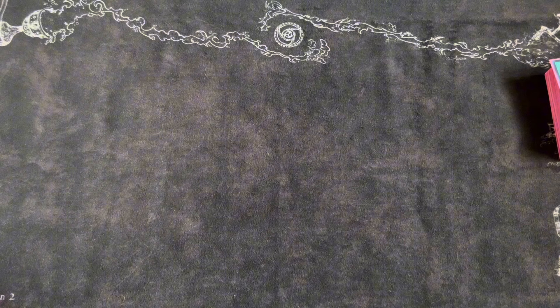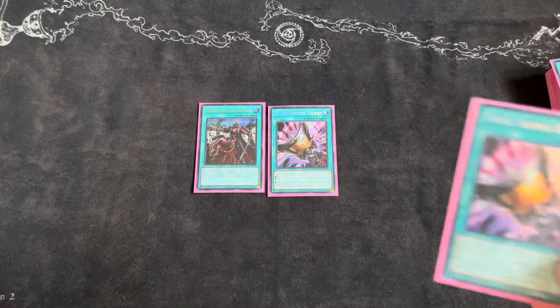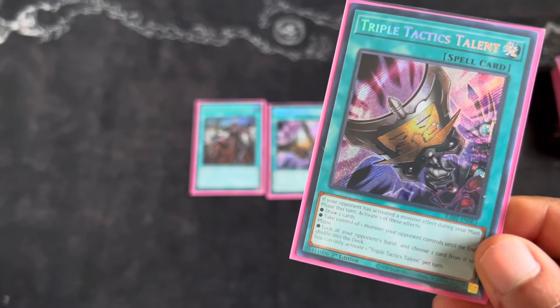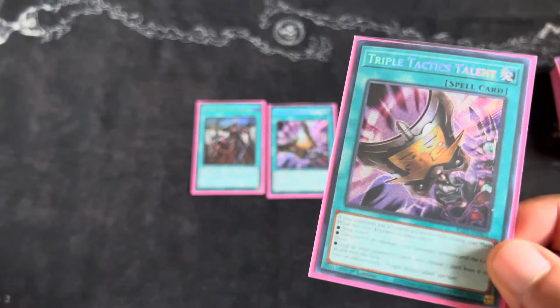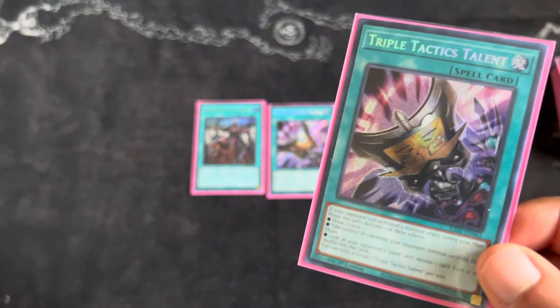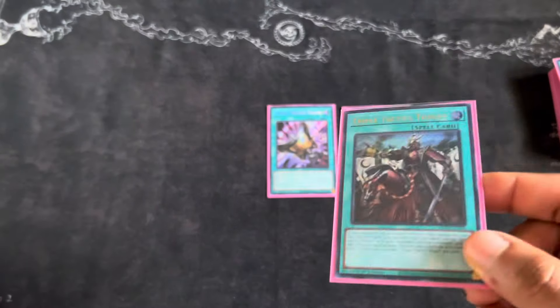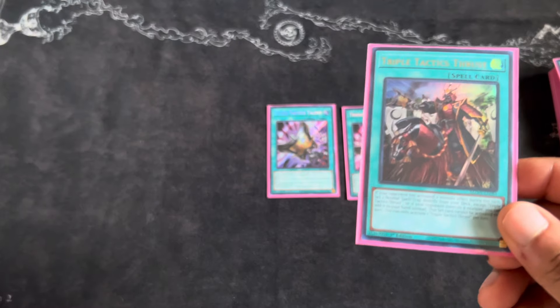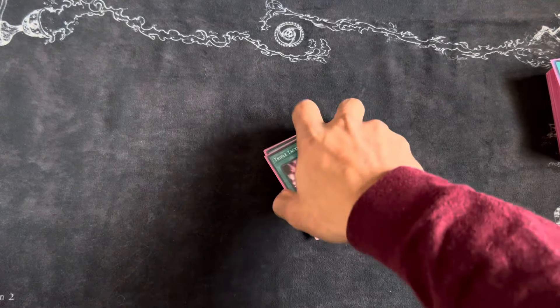Non-engine slots in this deck are really tight. For the Tactics package, I opted for one Triple Tactics Thrust and two Triple Tactics Talents. The reason: Talents is really good but you can brick on it — I've opened two Talents before and it just sits there even if they activate a monster effect. I don't want to see it in multiples. So two Talents and one Thrust. If I open both they're both live, and I do play cards I can set off Thrust going first. Both cards are good going first or second.